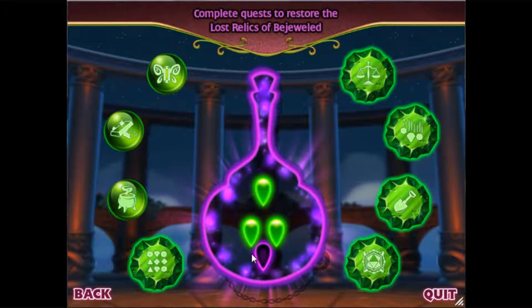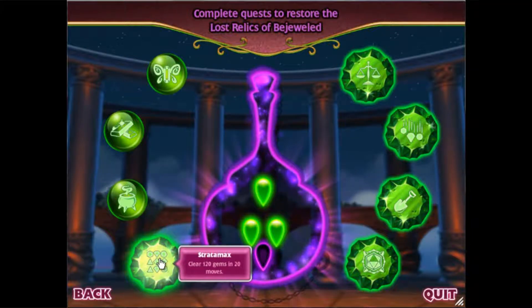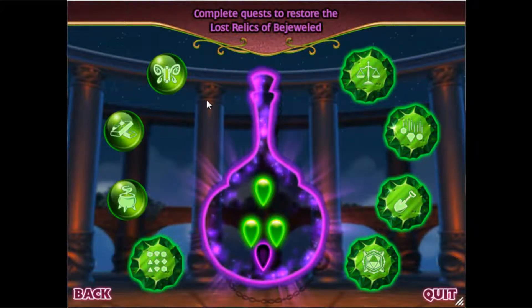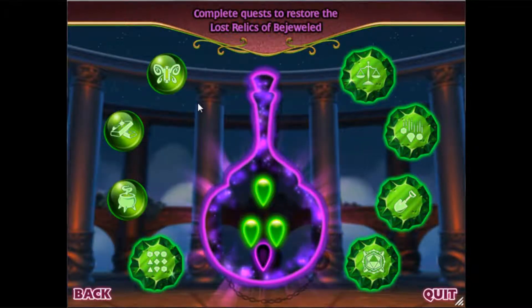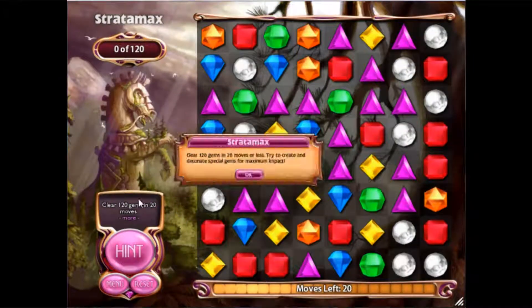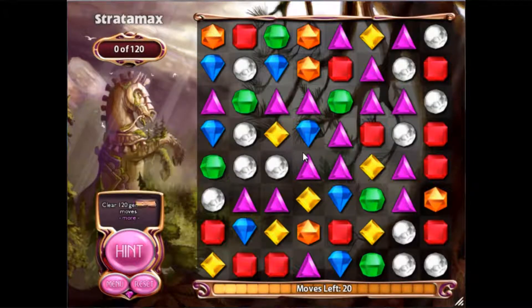Now, before we fill the last slots, we're gonna do something called Staramax — however you pronounce that. It's where you have to clear a certain amount of gems within a certain amount of moves. It's my favorite. Now here's the thing: you have to replay some of these quests, but they will be called like Butterflies 2, Gold Quest 2, something like that. This time around, it wants you to clear 120 gems within twenty moves or less. Let's do it.